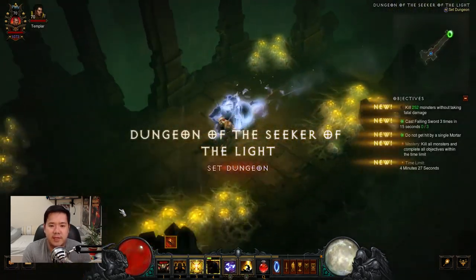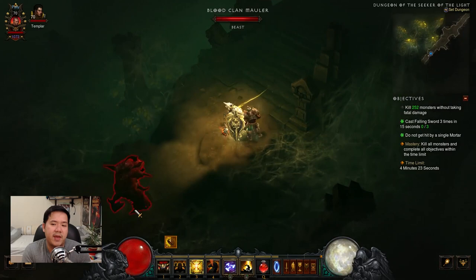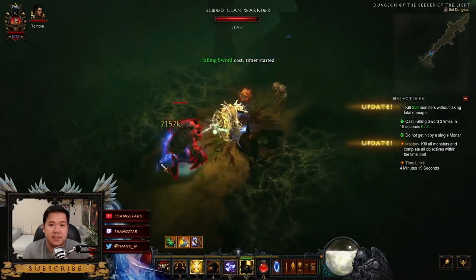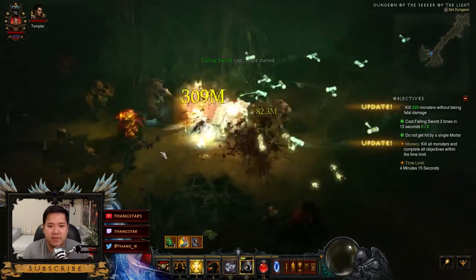Alright, so once we are inside, we have a few objectives right there on the side. Kill an X amount of enemies, and then cast Falling Swords 3 times in 15 seconds — 3 times. And do not get hit by a single mortar, and then finish off the rest.